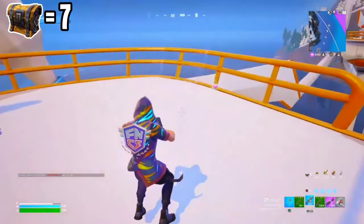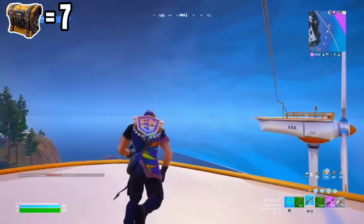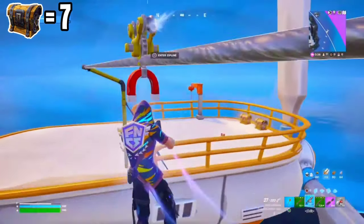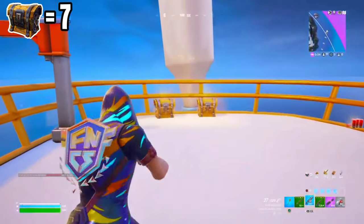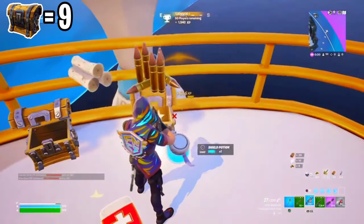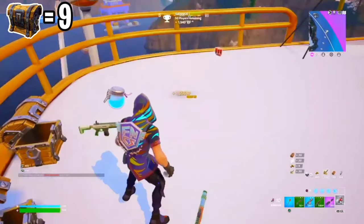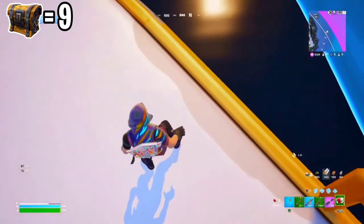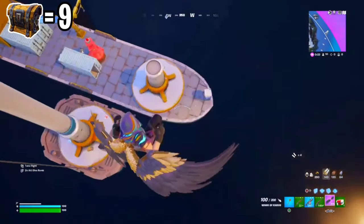There are no chests here, but that won't be a problem because there are still more to find. Right here we find two chests, making these the eighth and ninth chests out of 11. Let's open these up and jump off to make our way down.